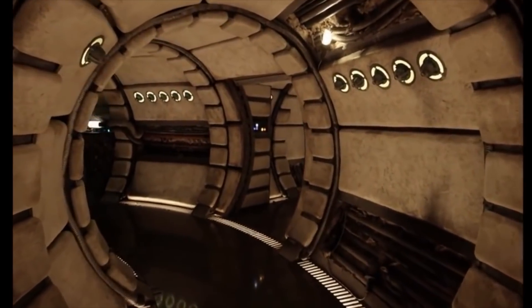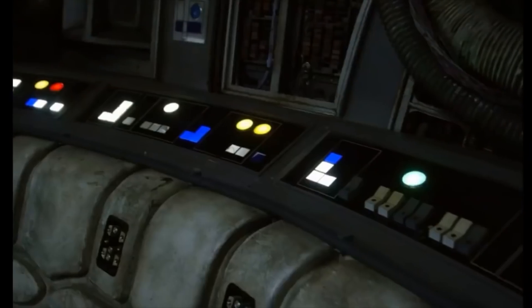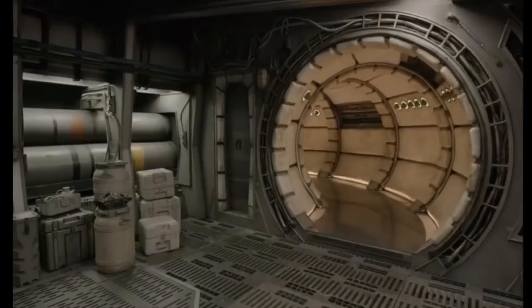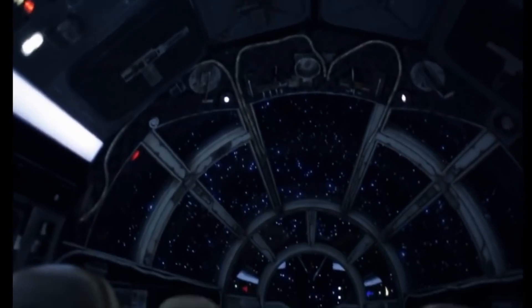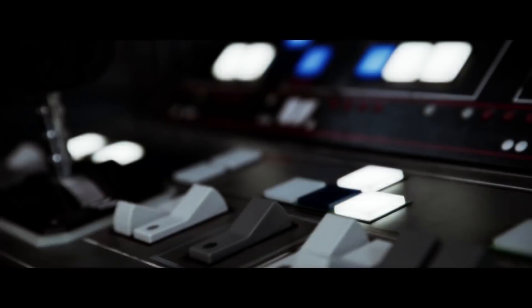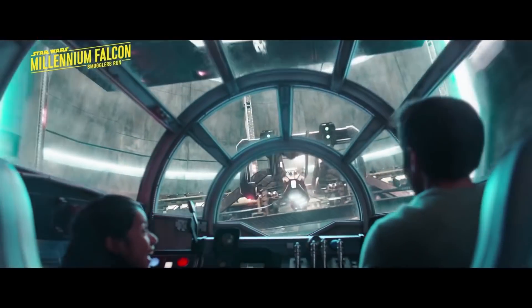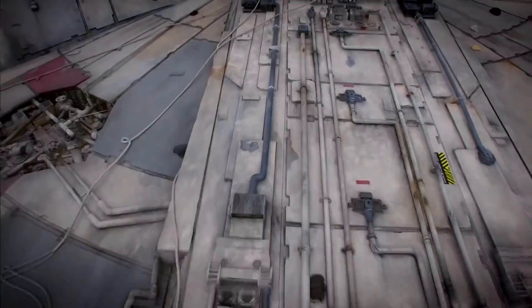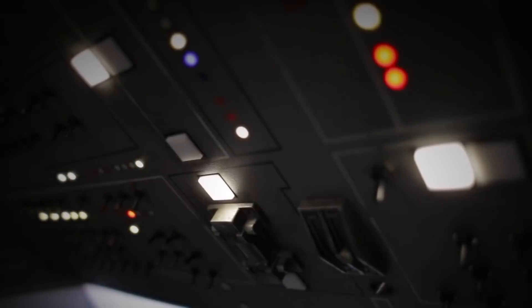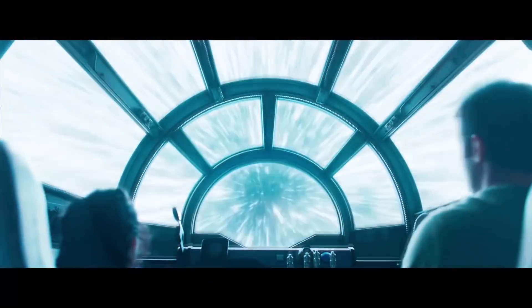The waiting area is a perfectly recreated replica of the inside of the Millennium Falcon, as we see in the movies — the dejarik table and all. We will be free to roam the cabin while we wait for our turn to enter the cockpit. An operator will call out the number of each group, and that's when we enter the cockpit. The cockpit is filled with lights, buttons, interactive switches, and screens. Each guest will have a job: two pilots, two gunners, two engineers, and the group will need to work together to ensure that the Falcon completes the mission. If the gunner misses the TIE fighter and the Falcon suffers damage, the engineers will have to fix it. That's just one example of how the group will have to work together.